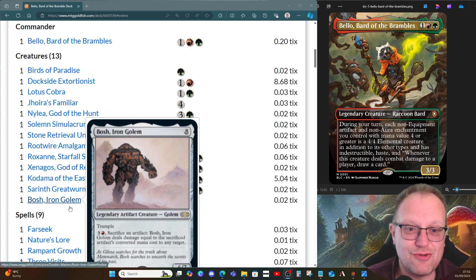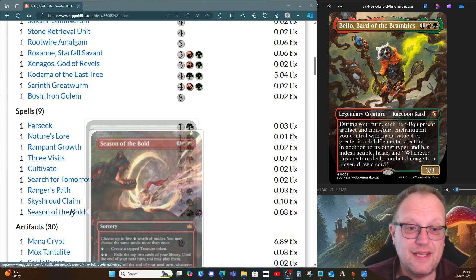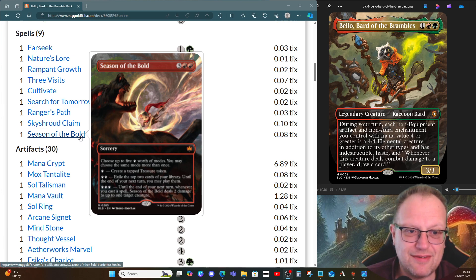Spell-wise: Far Seek, Nature's Lore, Rampant Growth, Three Visits, Cultivate, Search for Tomorrow, Ranger's Path, and Skyshroud Claim give us all the ramp we need. Then Season of the Bold because I like having something with suspend in the deck. This one lets you exile the top four cards of your library for two suspend and get a tap treasure token. I don't see much point in dealing two damage to a creature in commander — that probably has a place in a dedicated damage-dealing deck. For us: four cards and a treasure token, thank you very much.